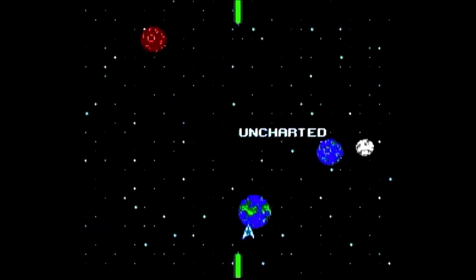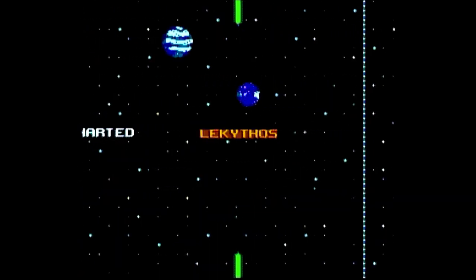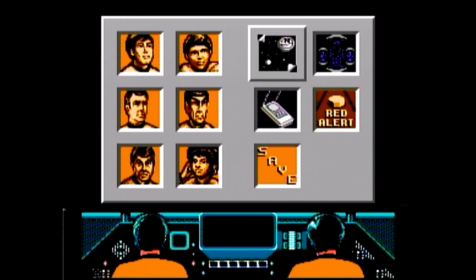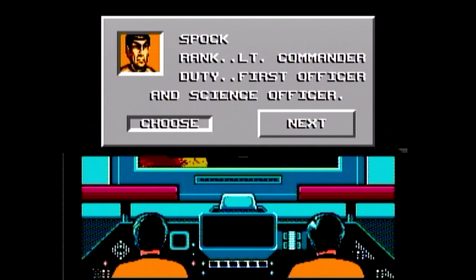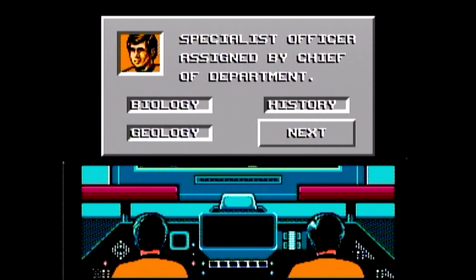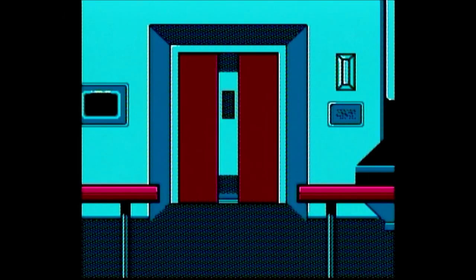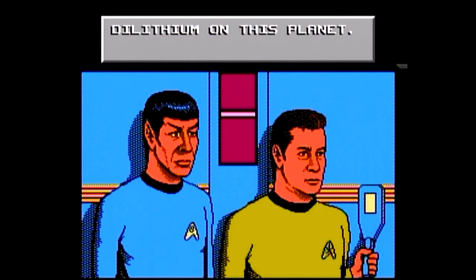You can open communications to a nearby vessel, set red alert for battle stations — which happens automatically so you don't really need to do it — or press the transporter to select the landing party. You can select two others to join you as Captain Kirk: Spock, Bones, officers specializing in history, biology, or geology, or a security officer. Each brings something different — the geologist can help locate dilithium crystals, while the biologist gives vital information on life forms. Always bring Spock on the planet surface.